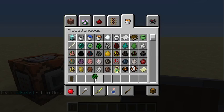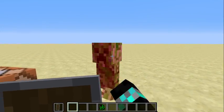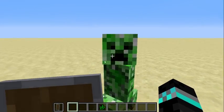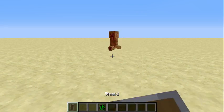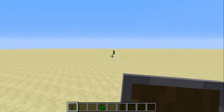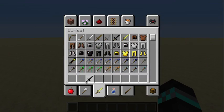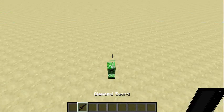Let's go ahead and spawn a creeper. And you can see that the creeper gets knocked back. So if you ever need a quick escape you just knock them back or whatever and you're good. You can do this with whatever you want, which is what I like about this.